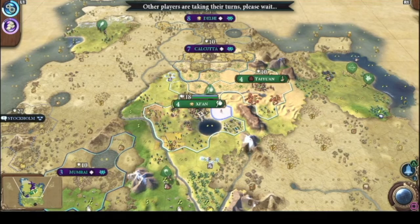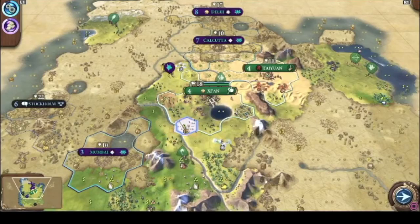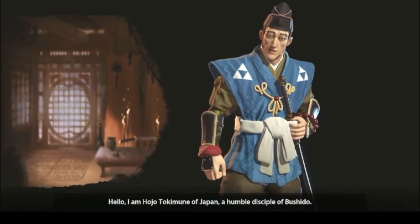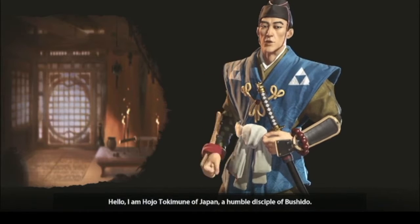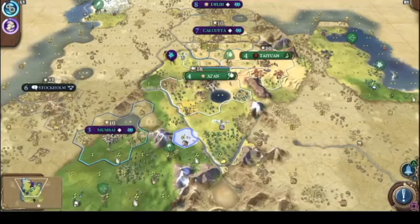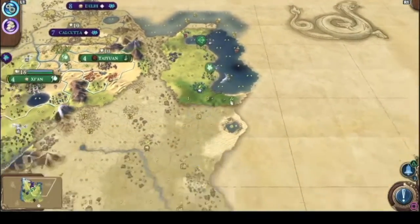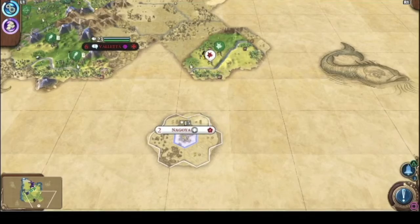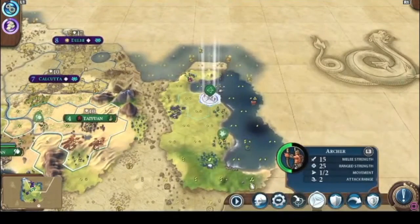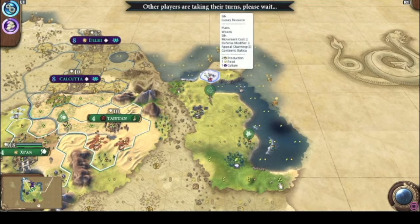I'm gonna start building some stuff in between these two cities and get them up. There's another leader down here — he might have to go too. I'm finna protect the pier — anybody tries to come into this pier, they're finna die.